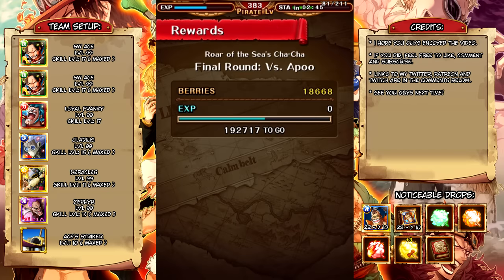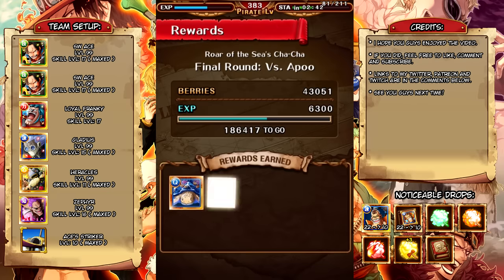But there you go guys, that is Colosseum of Apu, 30 stamina. I hope you guys enjoyed the video. If you did, feel free to like, comment, and subscribe, and I will see you guys next time.